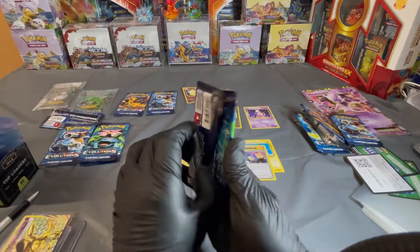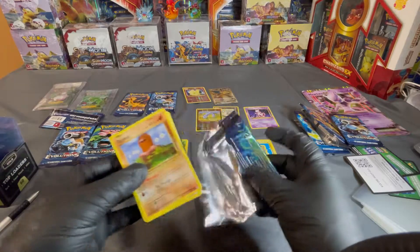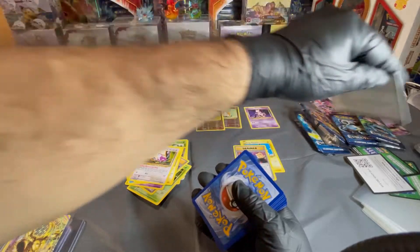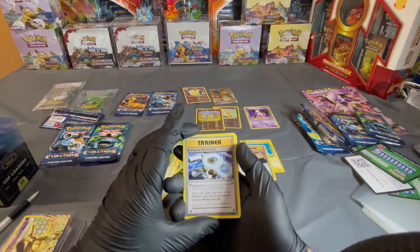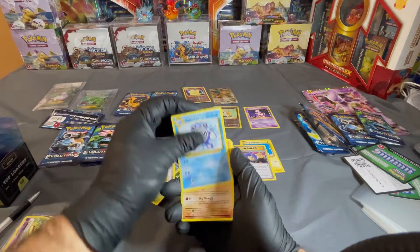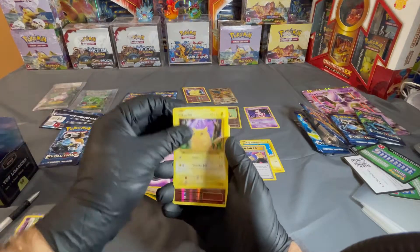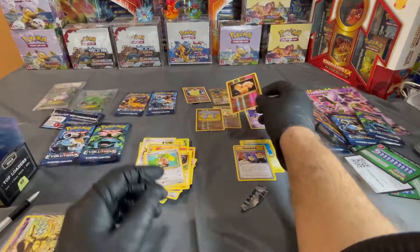Let's grab a Venusaur and see what it has to offer. A green card, it's okay. There's the code. One, two, three. We have a Blastoise Spirit Link trainer, Misty's Determination trainer, Poliwhirl, Diglett, Rattata, Charmander, Psychic Energy, Pikachu, a reverse holo Vulpix, and Farfetch'd. I love this.